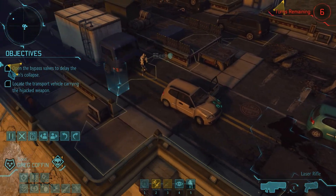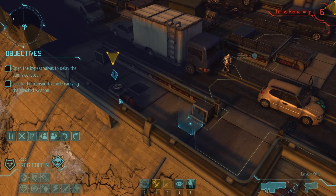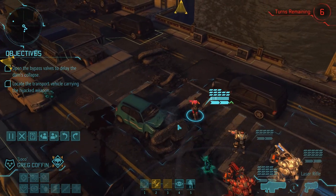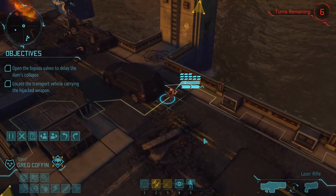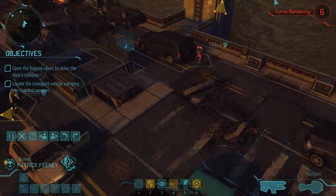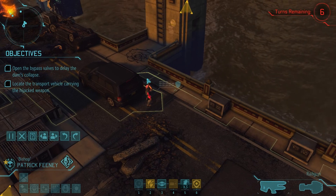So it looks like if we activate these little hatches here we can delay the dam blowing up, which is exactly what we need to do. And we need to do it fast because once we spot the enemies it'll be much, much, much harder to do this, so let's get booking it.